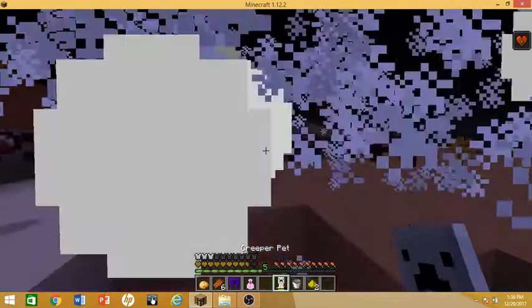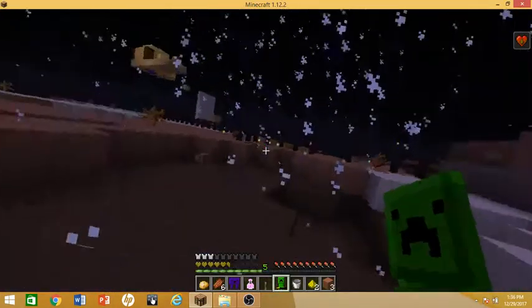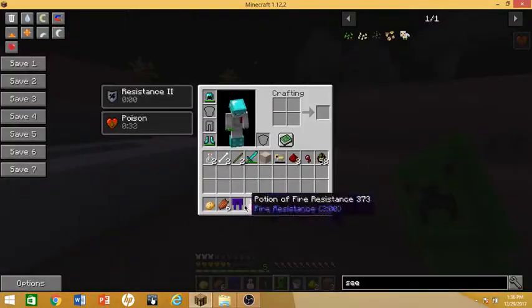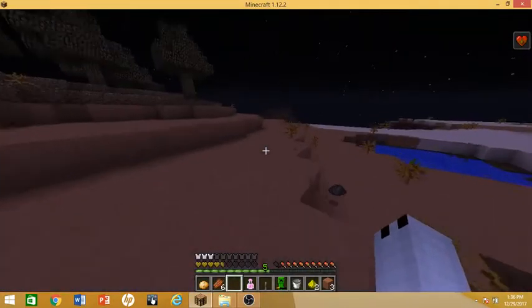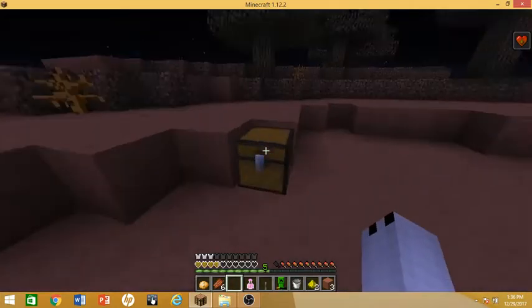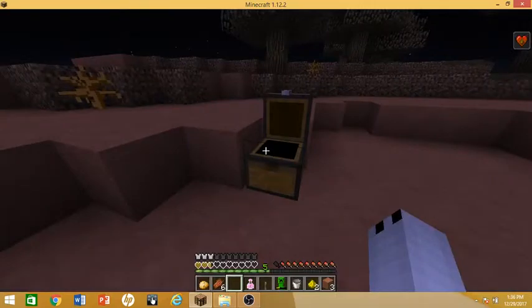Boom! Right-click — creeper explosion! Everything is dead. Right-click again — boom! Everything is dead. Great. Everything is literally dead. But anyways, that's the end of the obstacle course. Right here we got a chest filled with all the inventory pets that I missed — I'm not going to go over them.